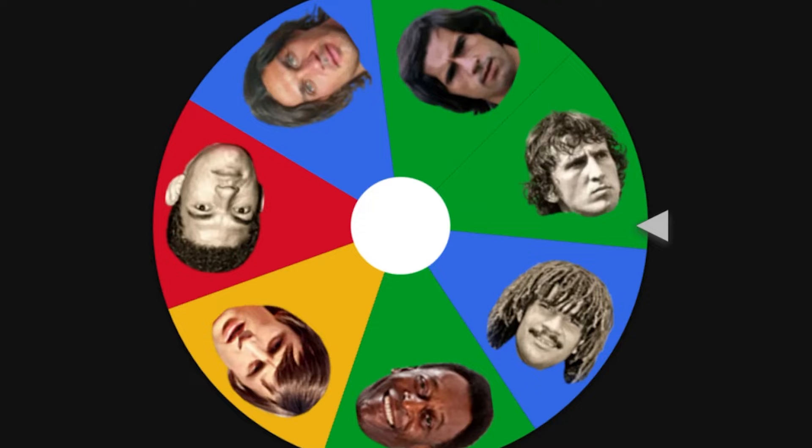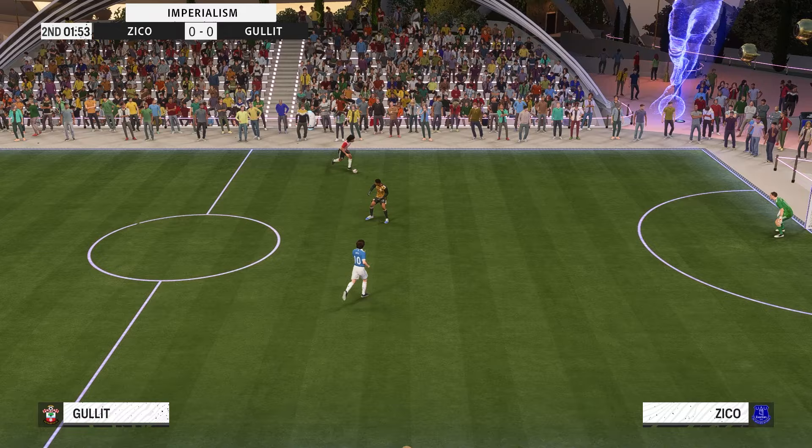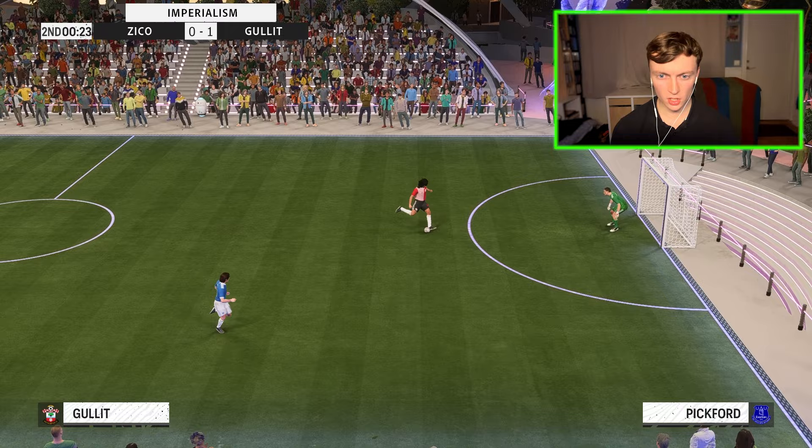We're in round 14 and it's Zico's turn to attack, heading northeast — Zico vs Hulit! Zico had his chances but couldn't score. Hulit went full power and went up 1-0, then scored again to make it 2-0. Zico tried a crazy backflip finish. Zico scored one goal with 18 seconds left on the clock, but it wasn't enough and Hulit got to conquer his land. Zico's journey in Icon Imperialism has come to an end.